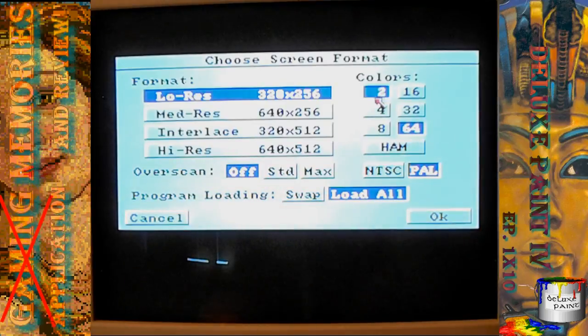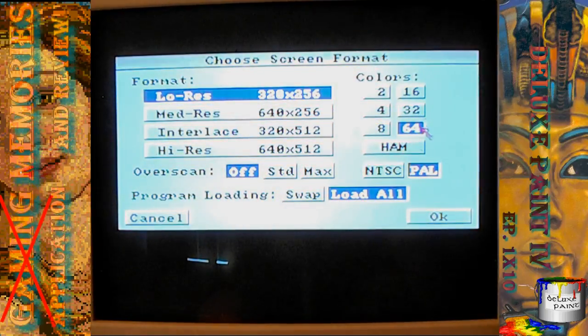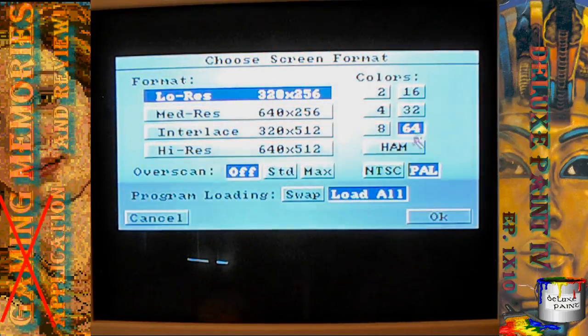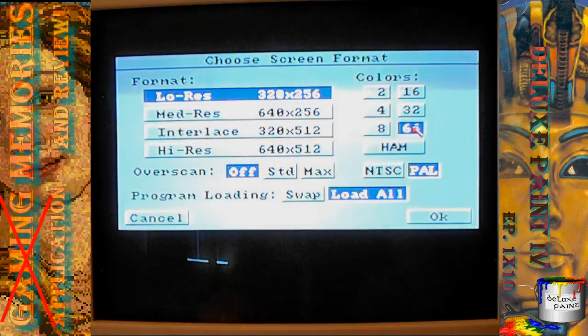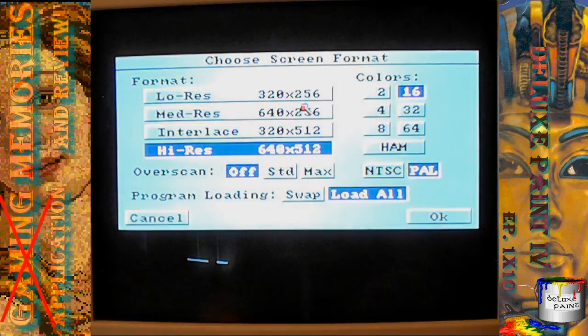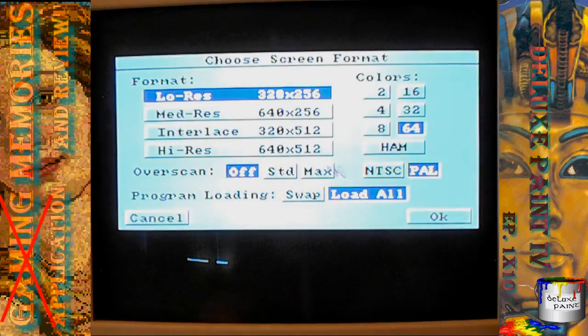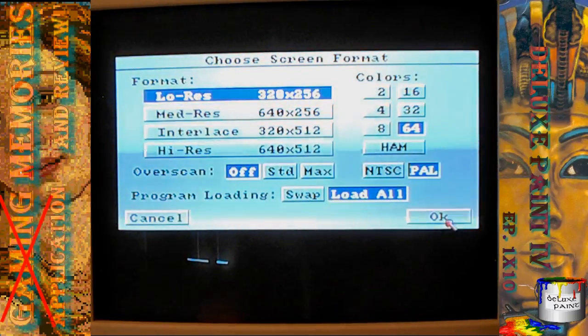You have your palettes you can choose from. There's no reason not to go for the half-bright mode — 64 colors. You can also do HAM mode. You can go to high resolution, but you can only have 16 colors in high resolution. I'm going to try to show off some of these. We're going to start off in 64-color, low-resolution PAL mode.